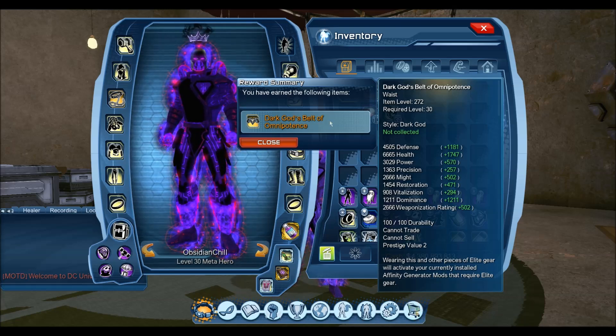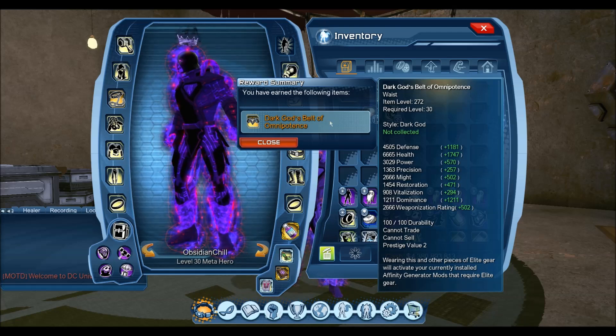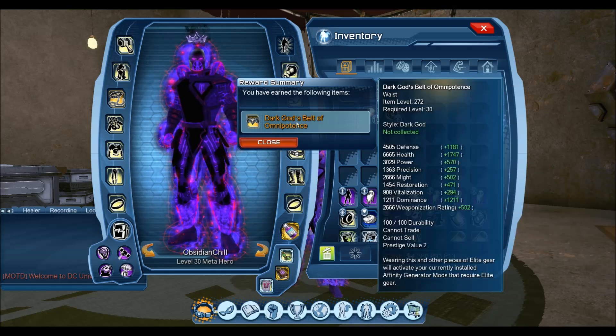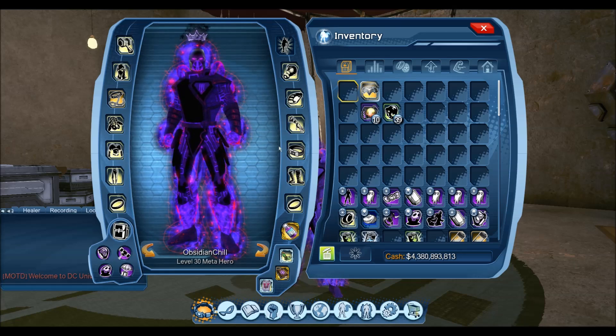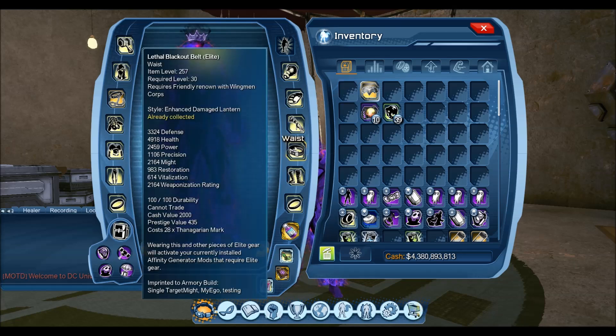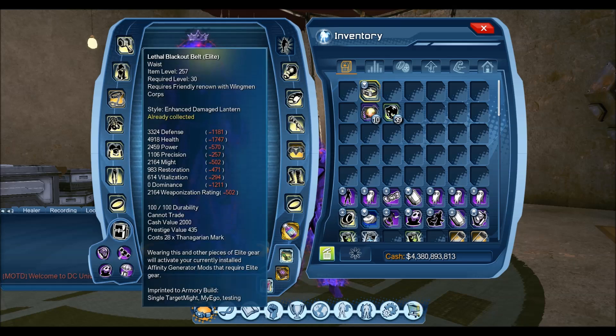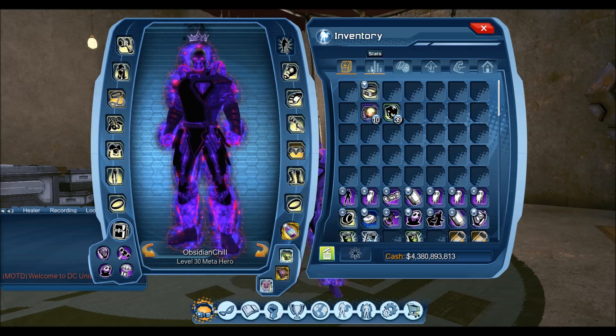The stats are being compared against the elite DPS waist piece. As you can see, 500 Might increase and 257 Precision increase, and it'll also have Vitalization, Dominance, Power, Health, and Defense. The elite waist is item level 257, and this belt is 272. When equipped, it will raise your combat rating to 296, which is the maximum CR for Metal Part 2.